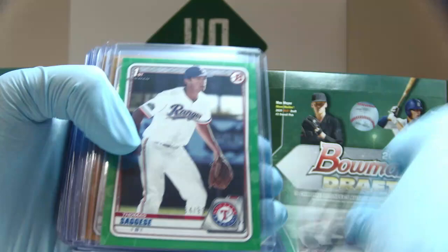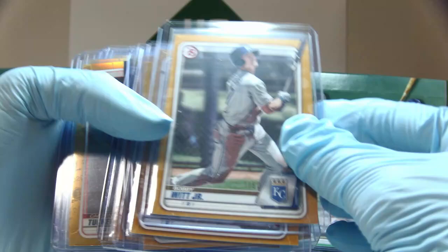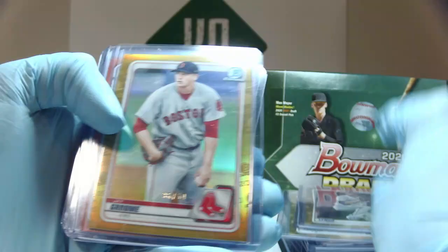Now we have golds out of 50 for the papers. A lot of these are off center — it's really ugly how they do these. But Bobby Witt Jr., 1 out of 50. Casey Martin, 6 out of 50. Hunter Bernhardt, 11 out of 50. Reese Hines, 42 out of 50. Now we have the chrome golds: Carson Tucker, Daniel Lynch, and Jay Groom.